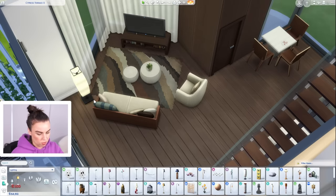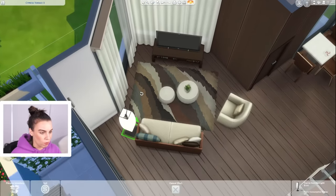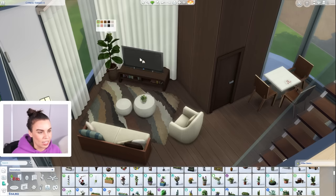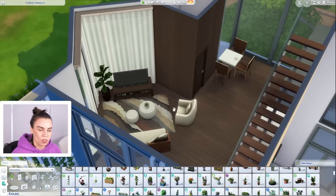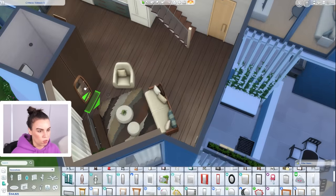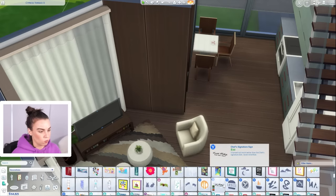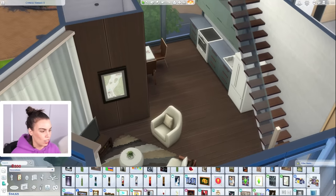I do find myself always using base game items even when I'm doing a build with all the packs. For example, this light is a really good one — maybe we should put it right in the corner. I think this fiddle leaf fig is easily one of my most used items. Let's move that out past the curtain. It's not ideal having a TV in front of a window but with the curtains it kind of works. Put a mirror here to brighten up the space — actually, a painting should go over here near the front door to tie in with the green in the kitchen.